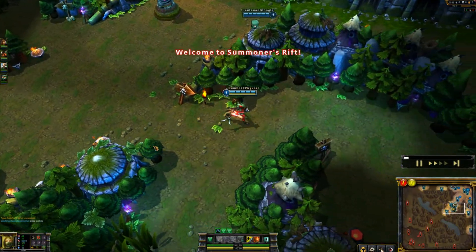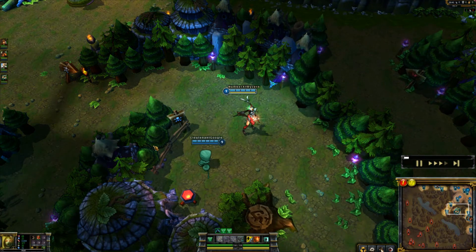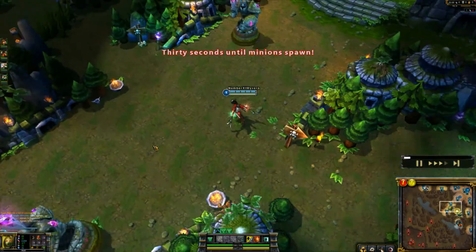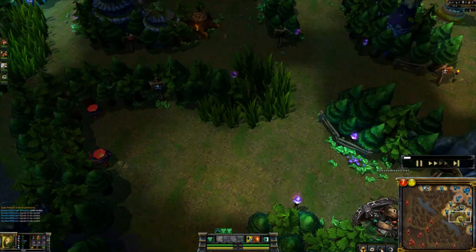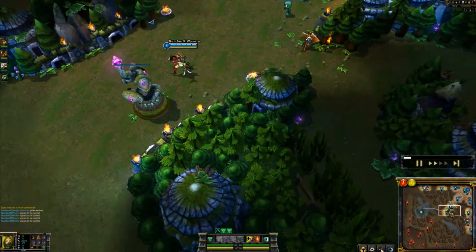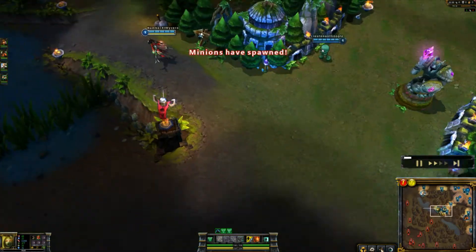Let's get into a game. I have the Blood Moon Akali skin. Amumu is our jungler and we have Ashe and Nautilus bot with Corki. It looks like the enemies are invading our jungle. I ping their blue and tell Amumu to go there so we can leash it for him.